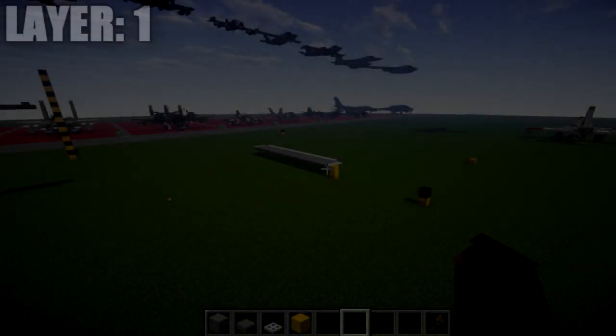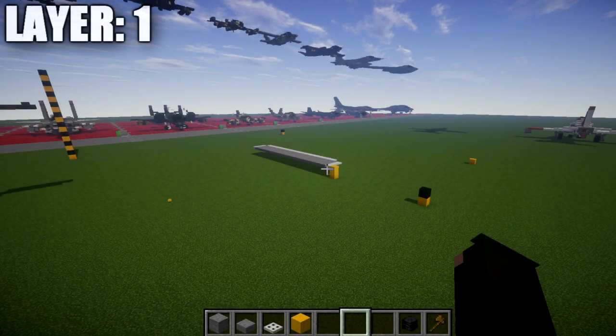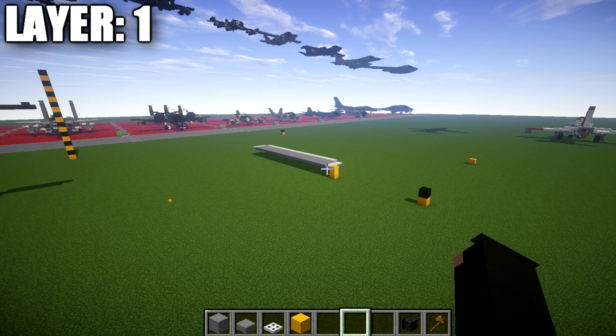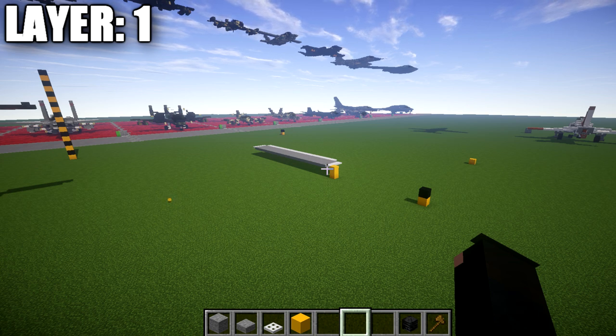Alright guys, moving into our first layer. A few things to disclose before we get started: if you're completely new to my aircraft tutorials, I like to do half on camera and half off. I'll be building half the aircraft on camera and leaving the other side for you guys to copy over between layers. This helicopter does have a few differences depending on which sides we're working on, and when we get to those points I will discuss them in further detail. Whatever we do on the right side, we'll build the whole center line and right side, then copy over the left side between layers.